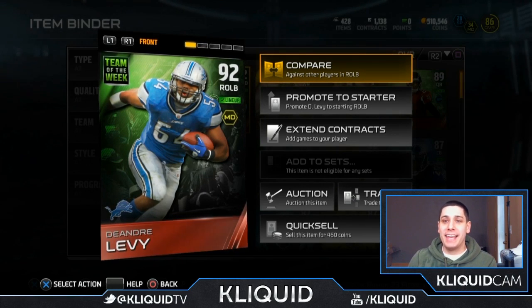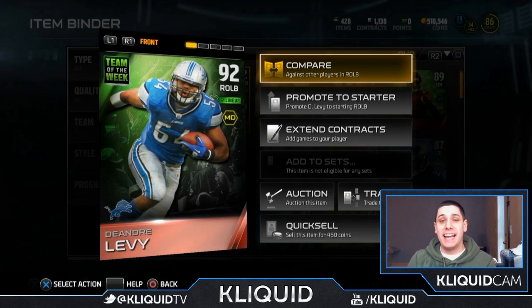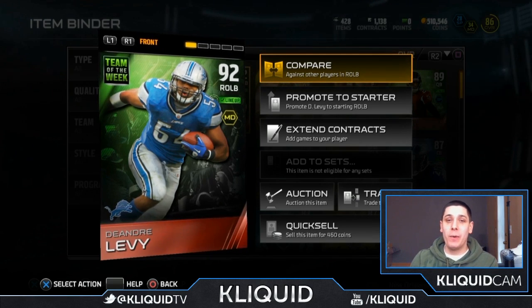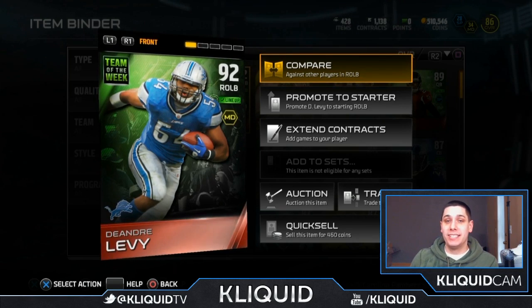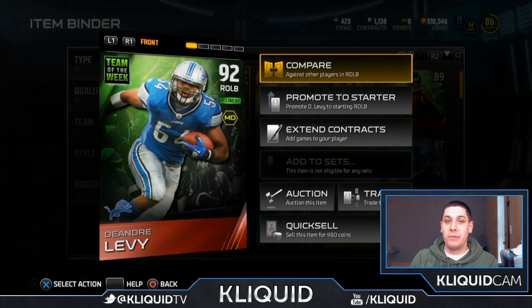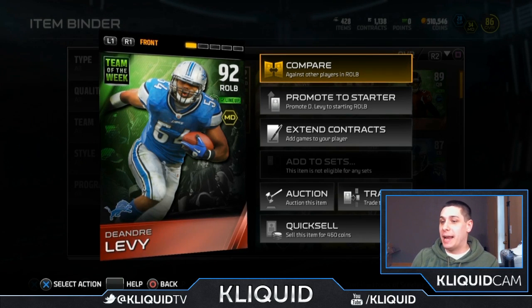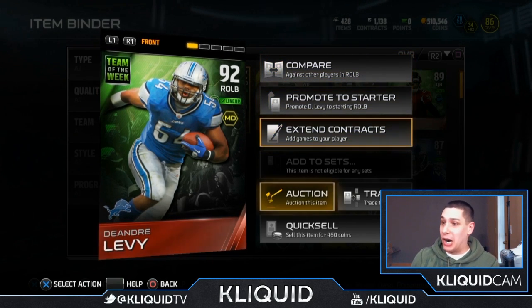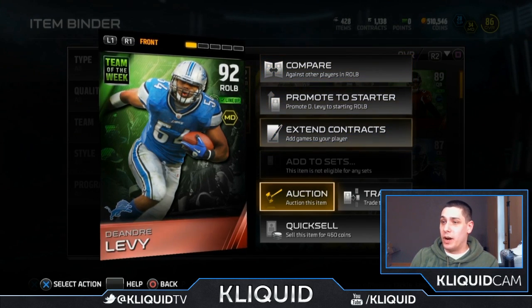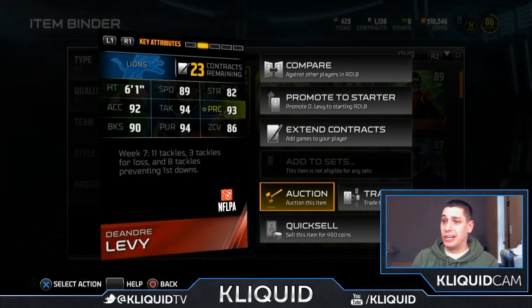What is up YouTube? Clickwood here back again with another Madden 15 Ultimate Team video. Today, what we're going to be talking about is a giveaway that we are doing here on my channel. The card that you see in the background here is the item that we are going to be giving away — a 92 overall right outside linebacker, DeAndre Levy. Absolute beast of a card. One of the better right outside linebackers currently in the game right now for sure.